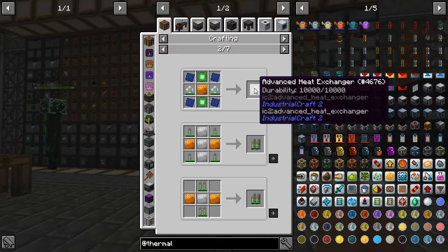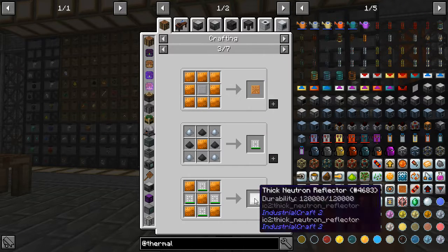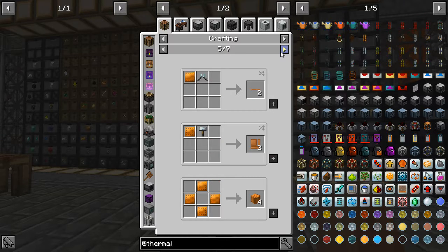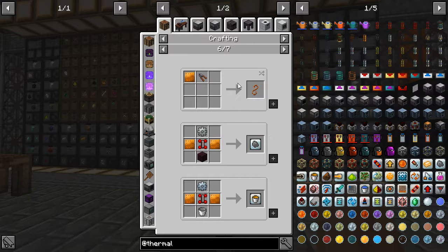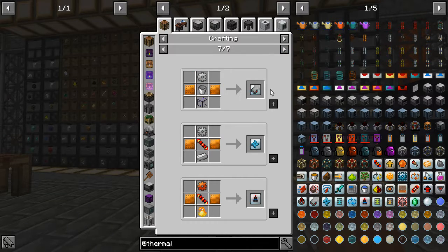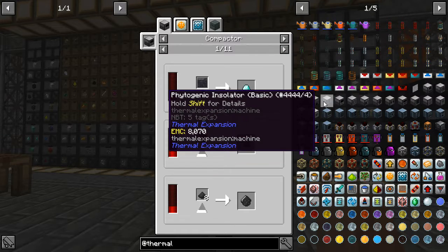The plates are for IC2 — well, at least mostly for IC2. It's a thermal foundations plate but it seems most of the stuff that's going to be using it is not Thermal Expansion itself. How much of engineering is in this? Interesting. There are a few things that'll use it from Thermal Expansion, but nothing I'm significantly interested in for now.